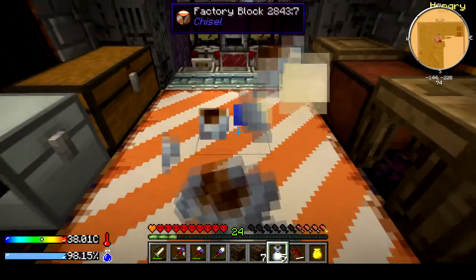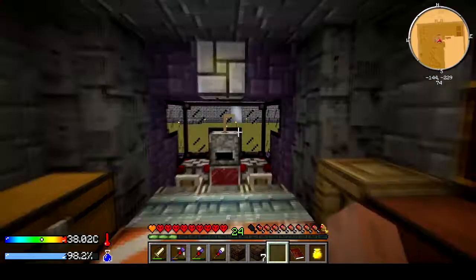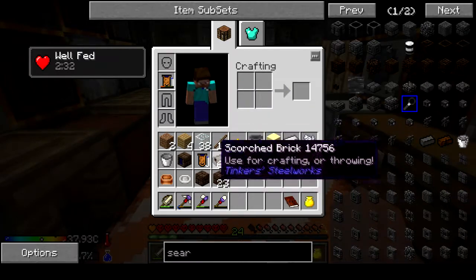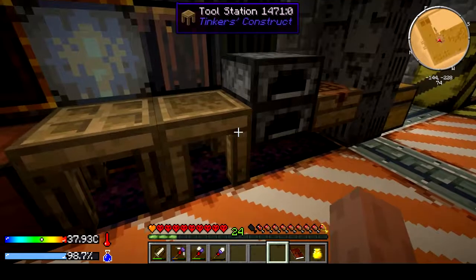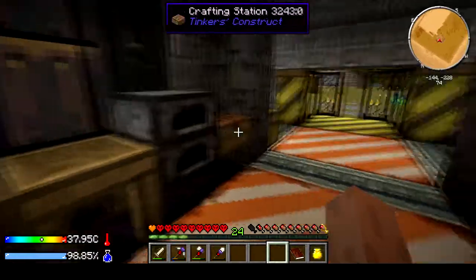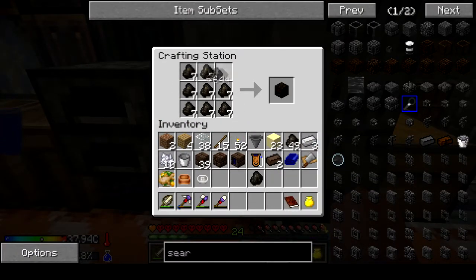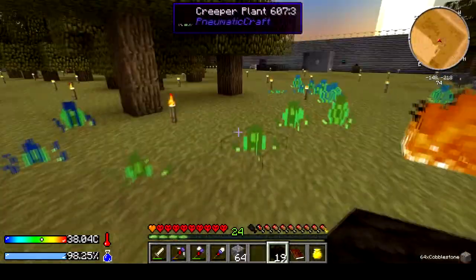Now we've got that settled. These can go ahead and be turned into bricks because I'm going to need them for the deep tank. When you have the charcoal blocks — that's the fuel — lots of charcoal, so that won't be a problem. Let's go ahead and get another stack. Let's run back over here.